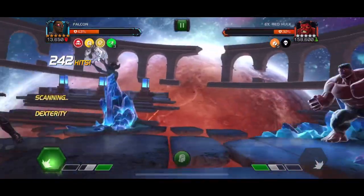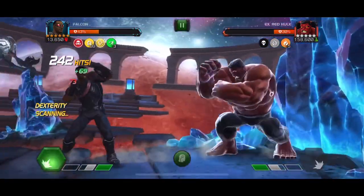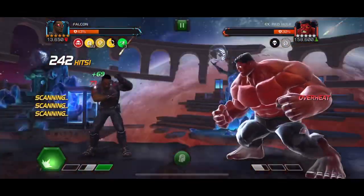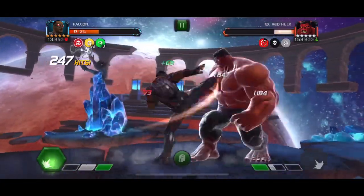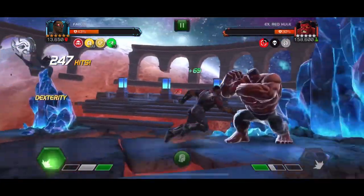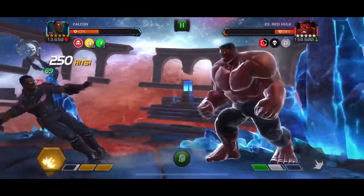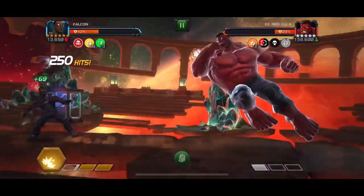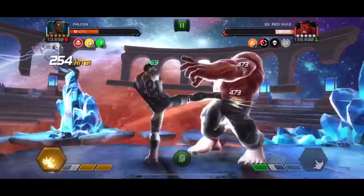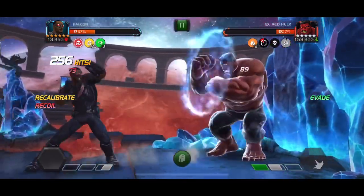With all that - and keep in mind this is maximum damage you can stretch out from Falcon - he doesn't really hit all that hard. We can see that at 250 hits into the fight Red Hulk is still at about 30% and we've already passed the first enrage timer. So his damage output is decent but he's not quite in the territory of the best Labyrinth or Abyss clearing options.